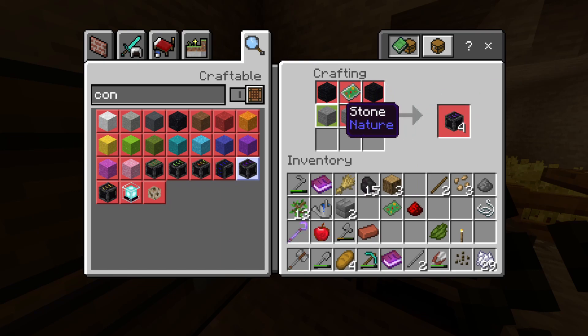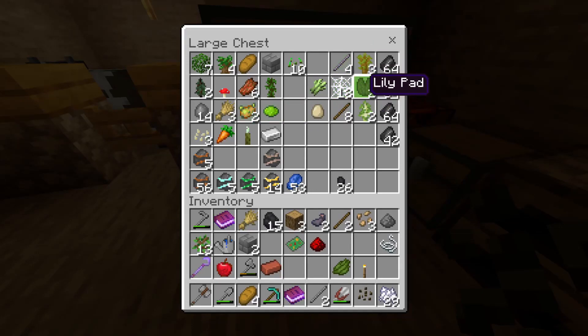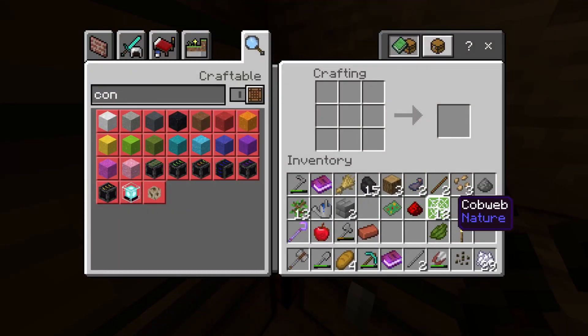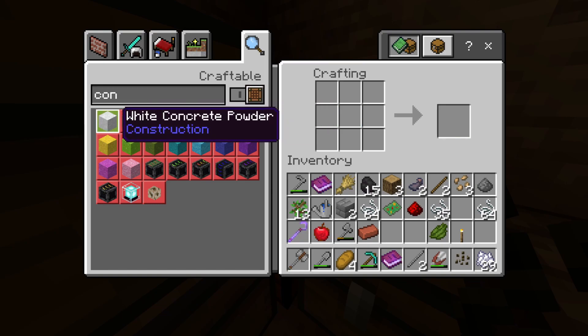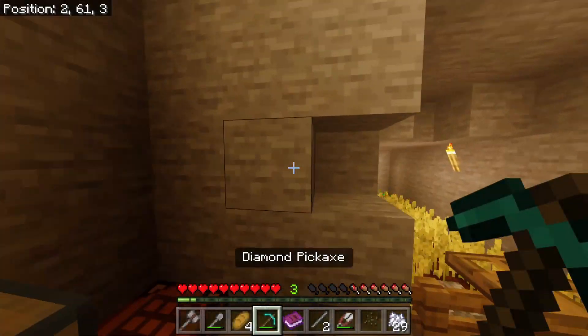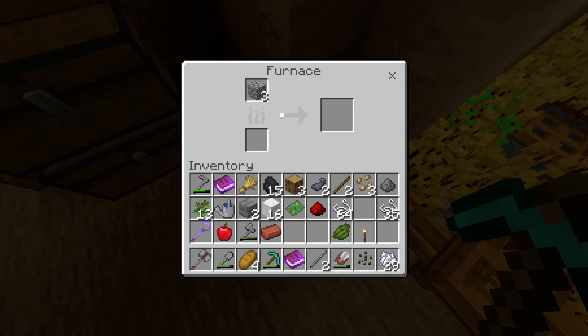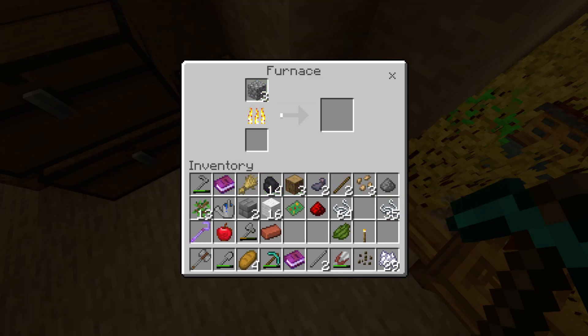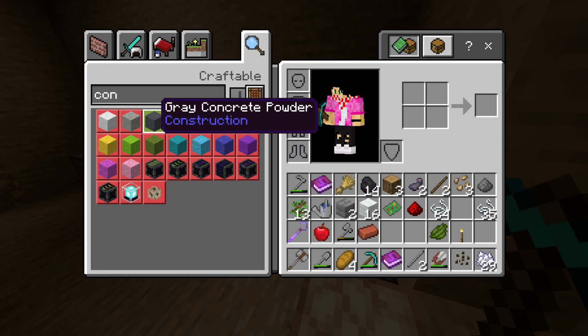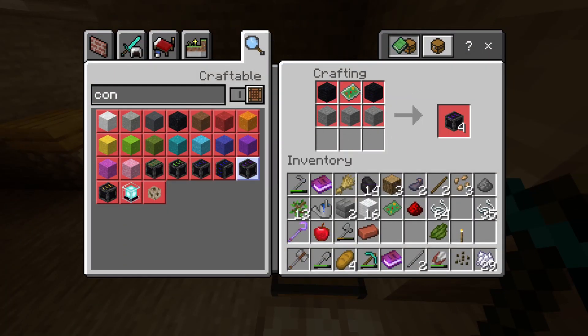The conveyor belt recipe is black wool and stone — wait, this is so easy! I already have black dye from here. I think you just put the dye into wool. We just get tons of wool — oh my gosh. Since I already have the circuit board, this is looking very easy.